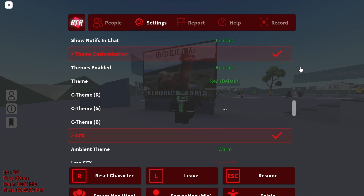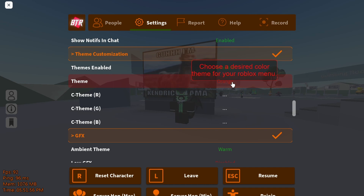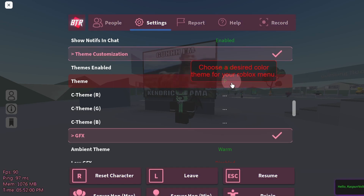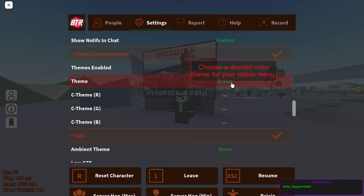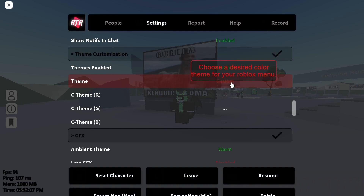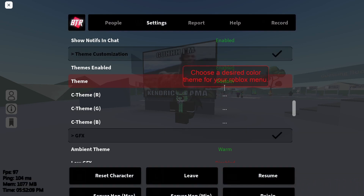Now you have themes, which is the main highlight of this video. You have themes enabled. You could do red, orange, yellow, green, blue, purple, pink, and hot pink. You have brown, dark gray, black, and a normal Roblox theme. You could also make your custom theme.